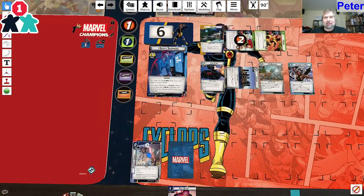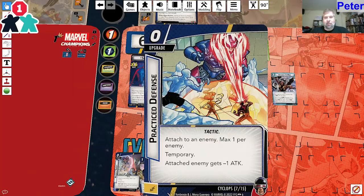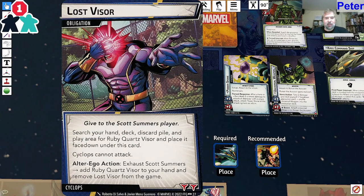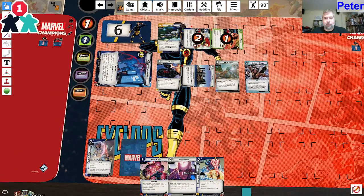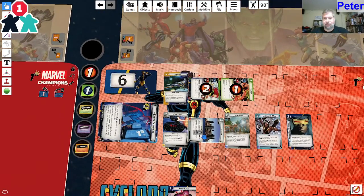Now I spend Tactical Brilliance to put Exploit Weakness on this Kree Commando. Armor is going to attack the Kree Commando for two damage with Exploit Weakness. I paid three cards to draw two, but Kree Commando is dead and I get to draw two cards. Cards drawn: Meditation, Full Blast, Practice Defense. Then I'm going to exhaust myself to get my Lost Visor back - alter ego action, exhaust, add Ruby Quartz Visor to hand, remove Lost Visor from game. Then pay Practice Defense and Meditation to put Ruby Quartz Visor into play.